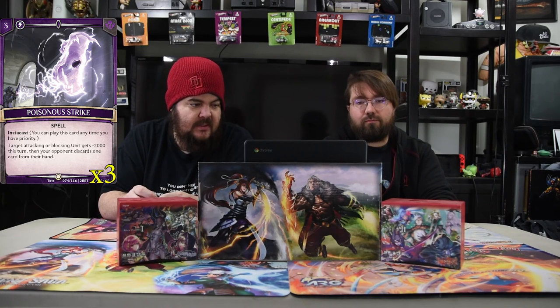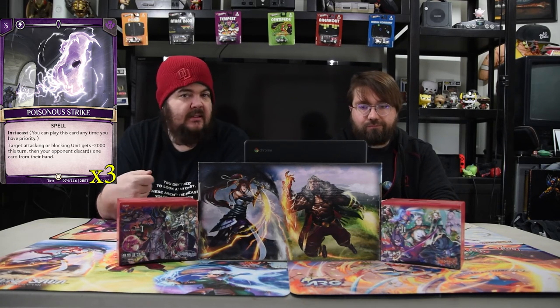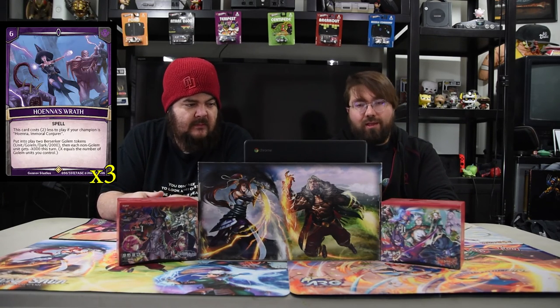Poisonous Strike is a three-drop spell, instacast. Target attacking or blocking unit gets minus 2000, then your opponent discards a card from their hand. You get to kill a dude and make them discard — which is exactly what you're wanting. Very powerful.